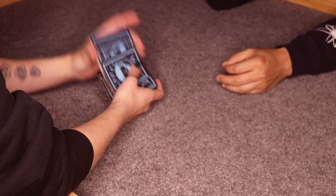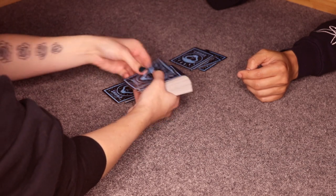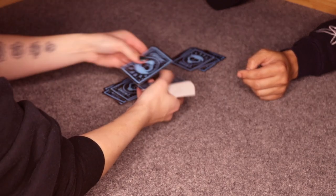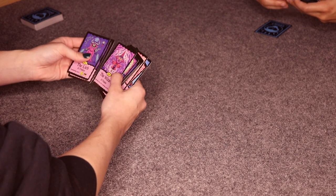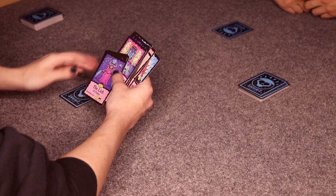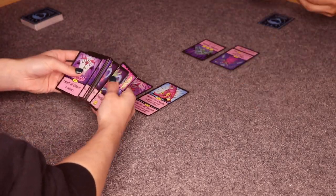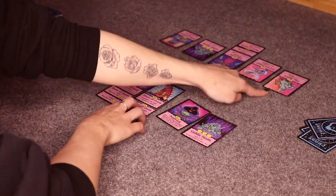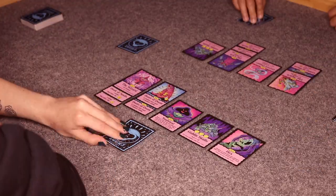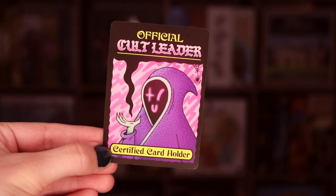The cards are shuffled and each player starts with 13 cards. There are three rounds, but you can choose to do just one round for a shorter game. You pick one card and pass the remaining cards to the cultist on your left. Play continues like this until there are no more cards. Once everyone has played all 13 cards, you count up points in your altar. After three rounds, all scores are added up and whoever has the most points is the winner — that player is now the official cult leader and gets a special card.